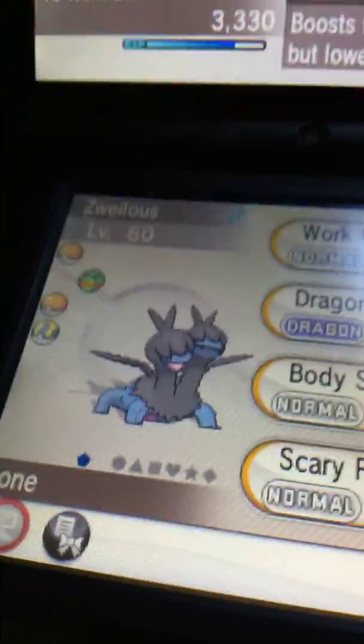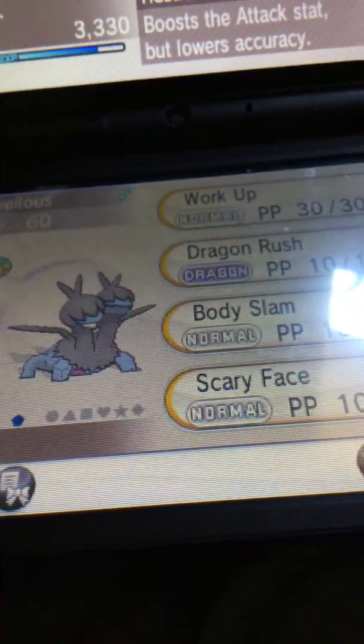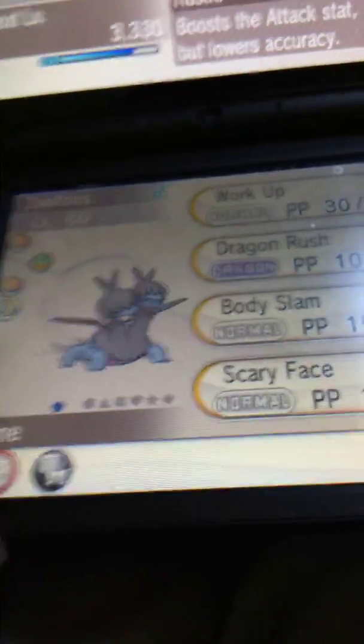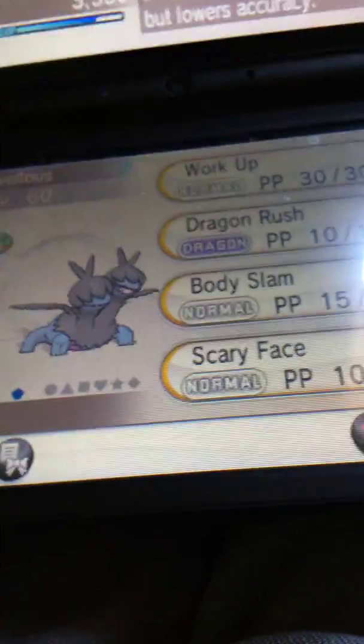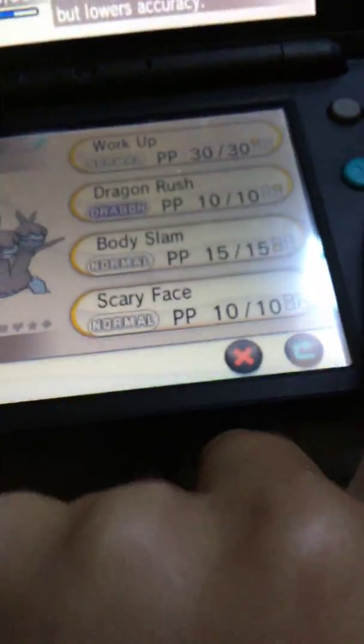I am going to wait until I evolve him to teach him new moves. I'm probably going to teach him Fly, Flamethrower, stuff like that. And I'll get rid of Dragon Rush and put Dragon Claw.